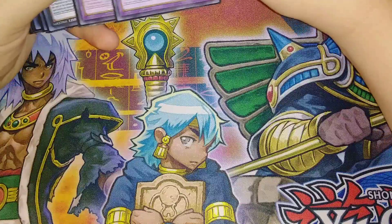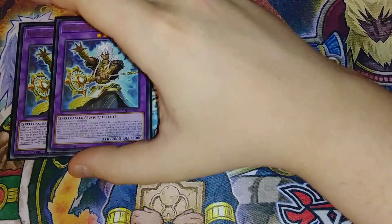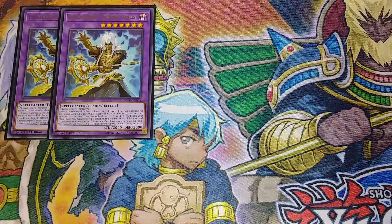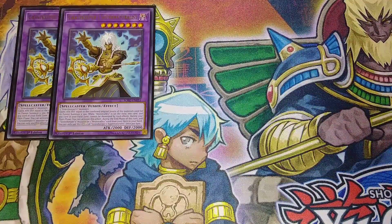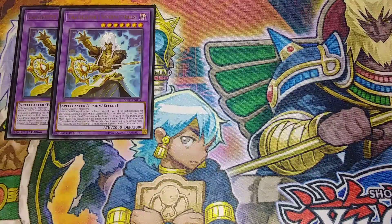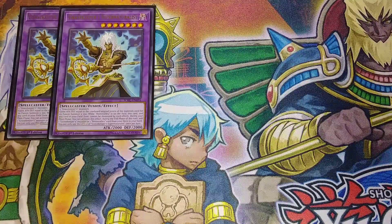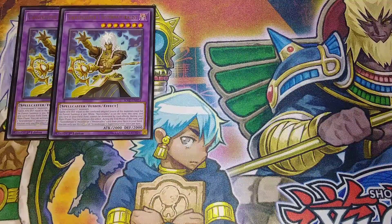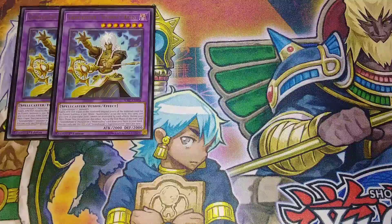Let's get into the extra deck. We're going to be running two copies of Gravekeeper's Supernaturalist. At two is just fine — you're only ever going to summon this twice, maybe. Once you summon it once, you're usually going to win. It gains attack and defense equal to the combined original level of the materials used — that's why we use Oracle, because it's a level 10 plus a level 4, which is 14. So it gains up to 1,400 extra attack, going up to 3,400, plus the additional 500 from Necro Valley, so it goes up to 3,900 on summon. It also cannot be destroyed by opponent's card effects.